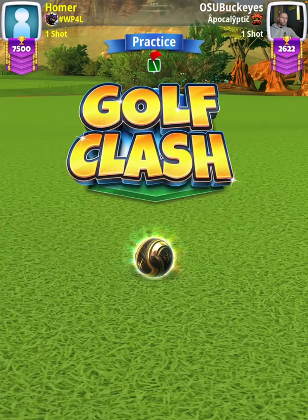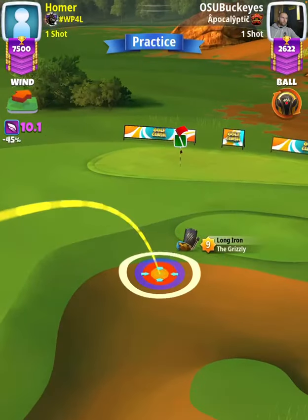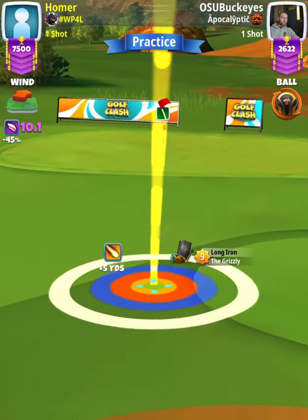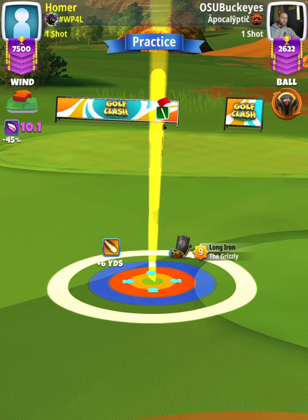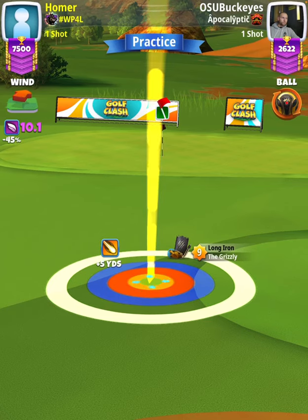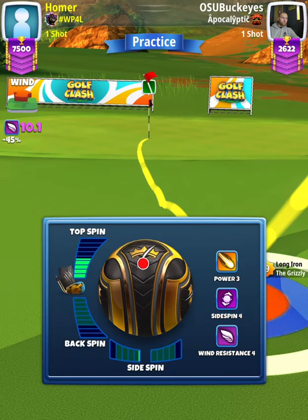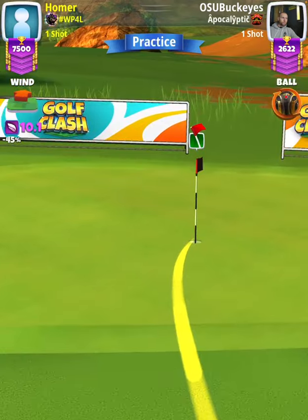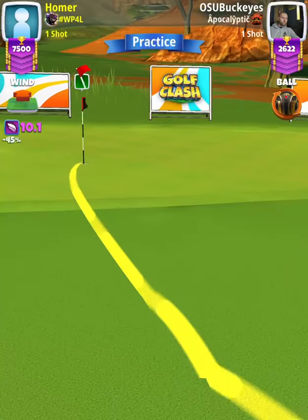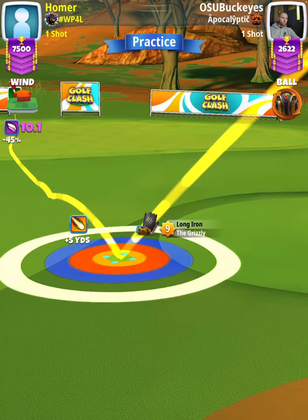For our approach shot, we're going to use a Grizzly Level 9. First thing we're going to do is establish our aim, which is going to be placing our bullseye in the rough, with the red ring touching the big fairway to the left and the fairway pad to the right. From here, we're going to apply Max Top Spin and then whatever side spin is needed so the ball guide is running through the left half of the cup. Line up our wind arrow to the 12 o'clock position.